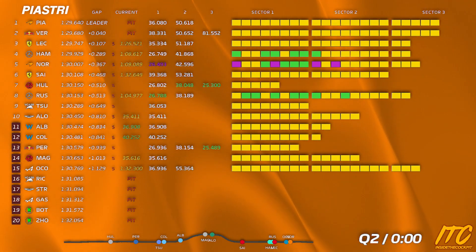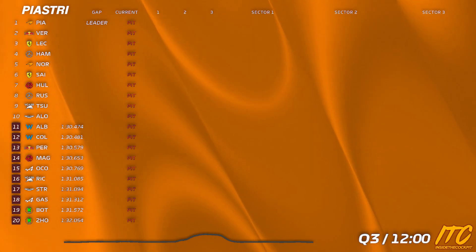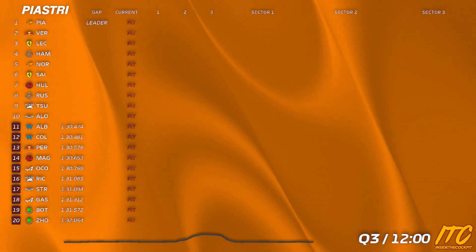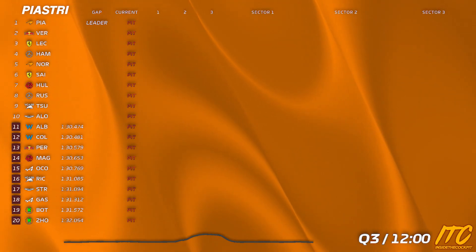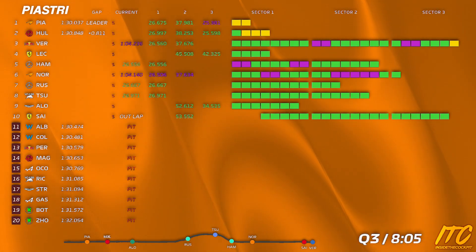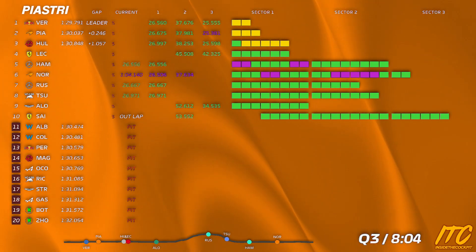Clear — stop in front of our garage. Green line in 45 seconds. 30 seconds. 15 seconds. Red flag, Oscar — red flag. No overtaking, delta positive.